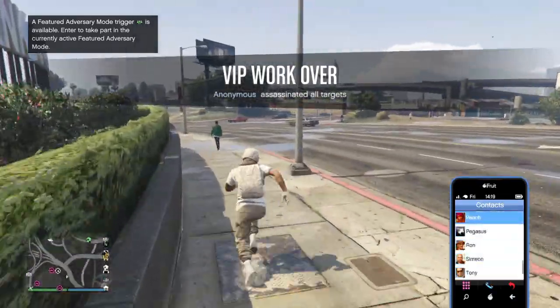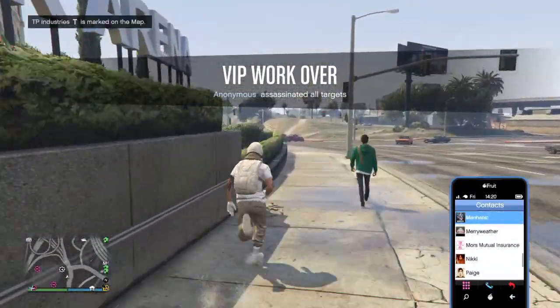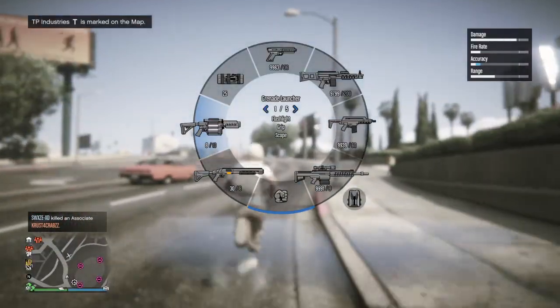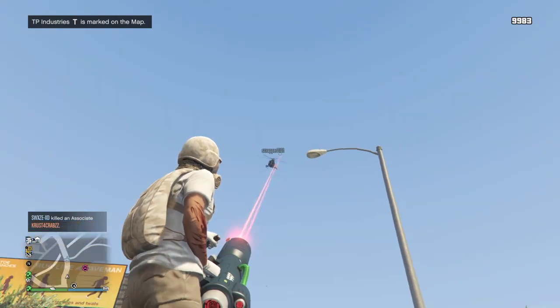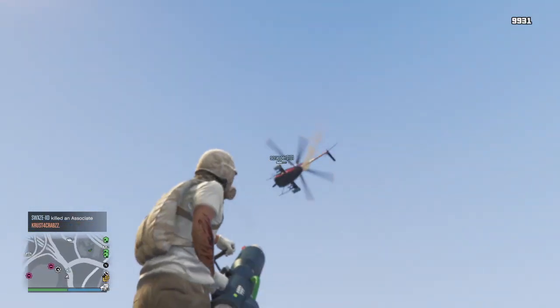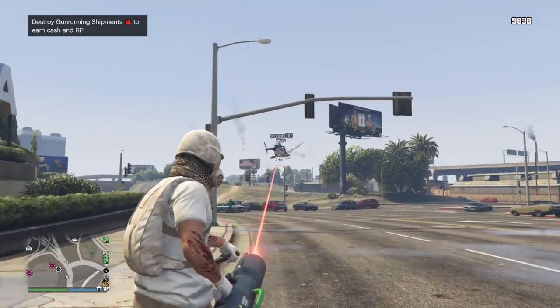Now for this glitch, you're going to need an apartment with a shower and a friend, because this glitch is not solo, but it is extremely easy. All you need to do is get the timing down with your friend. That's why I prefer if you find someone with a mic. You guys can leave your PlayStation or Xbox, maybe even Steam names in the comments and see if anyone will be willing to help you out if you can't get any friends to help you.